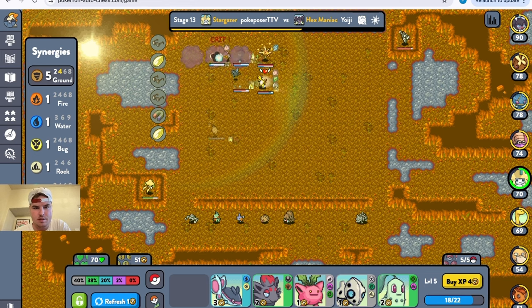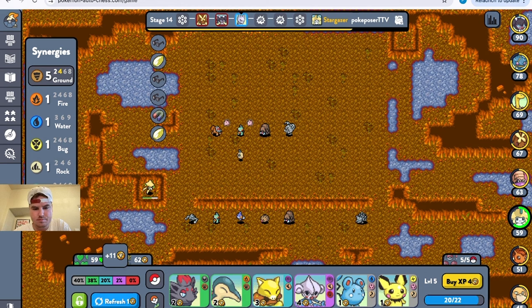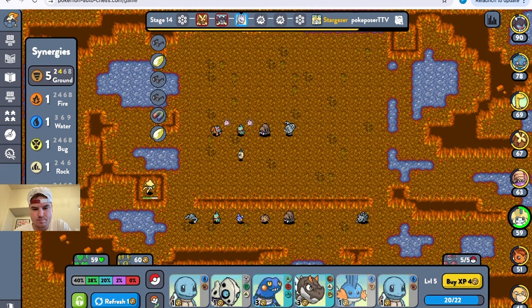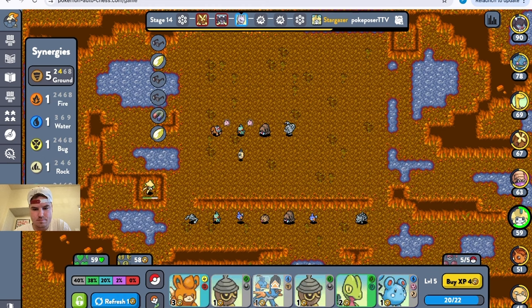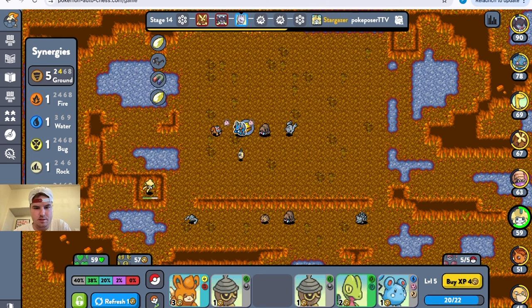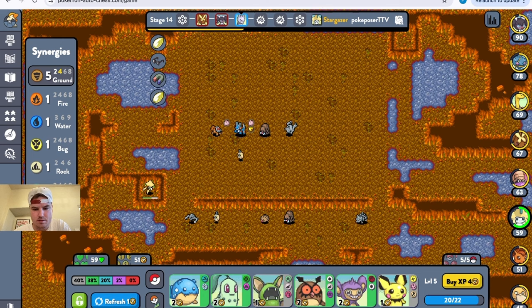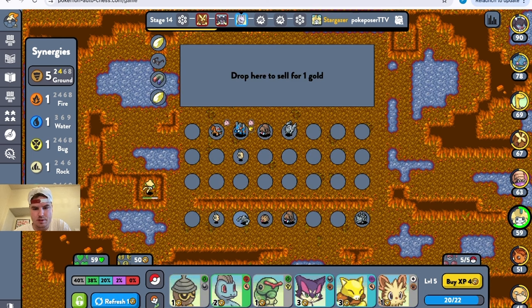I'm losing too much — I think I gotta get the Wonder Box. Yeah, let's give him the Wonder Box. Boom, see what that does. Another Burmy — alright, that seems pretty nice to me.